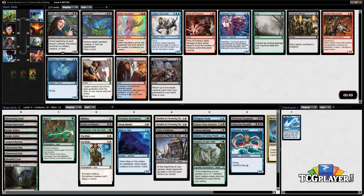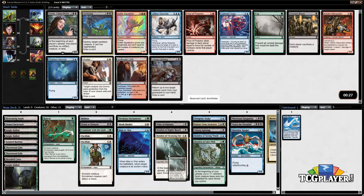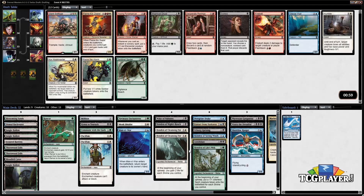Going to take the Annihilate — it's a super powerful removal spell. Now we're picking up a bunch of removal to help shore up our deck in this third pack, which is good. The card we're really missing is the red Honden because it's actually the best Honden of the bunch but we haven't really seen it. So I'm gonna grab this Annihilate.